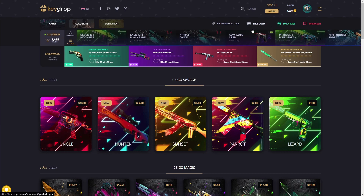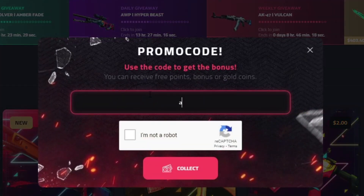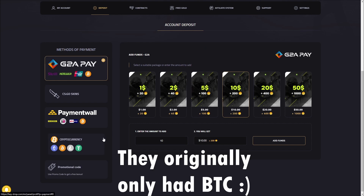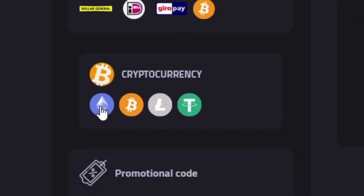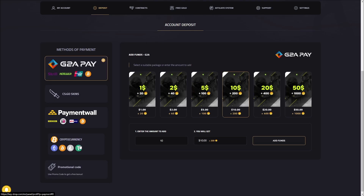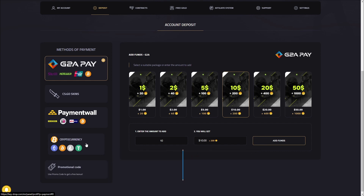What is up guys, we're on Key Drop again today. If you want free money to gamble with and an 85% deposit bonus, click the promotional code button, use my code 'noto yt', confirm you're not a robot, and click collect. Key Drop recently added cryptocurrencies — Ethereum, Bitcoin, Litecoin, and Tether, which is essentially a one-to-one US dollar conversion. Also, I have a deposit giveaway pinned in the comments and description — send me a screenshot of your deposit using my code for a chance to win up to $100.